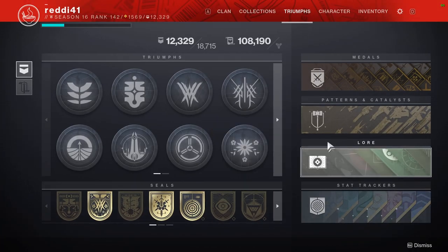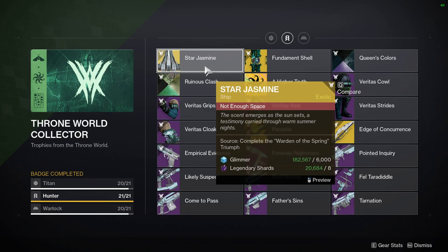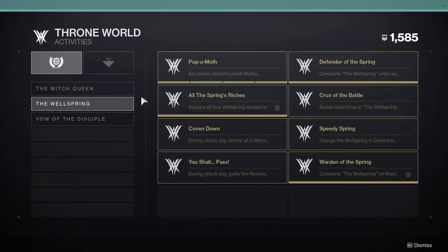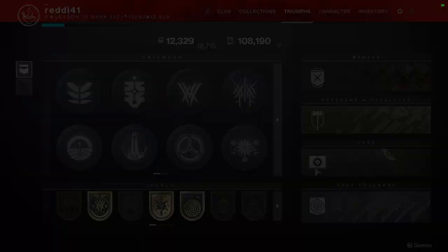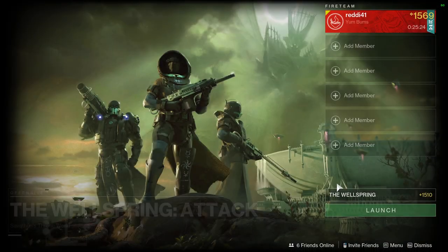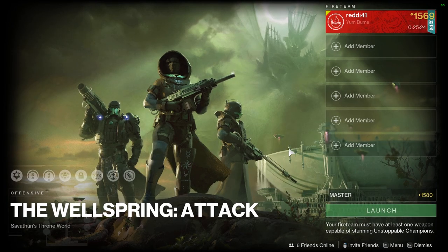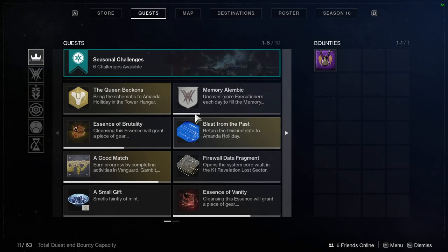Throne World Collector is not as simple as it seems. The first sub-triumph is the Star Jasmine ship, which requires completing the Warden of the Spring triumph. You head to the throne world, go to the Wellspring, and complete the master version, defeating each boss. These bosses rotate daily, so this will take at least four days. LFG it on Bungie's website — it's 1580 power, so be at least 1560-1565. Attack is harder than defense, and if you all wipe it resets the activity.